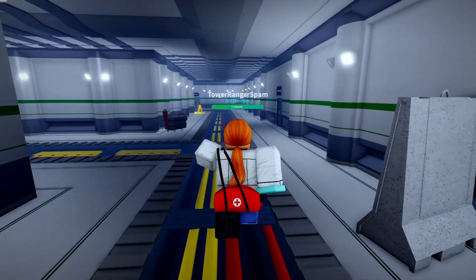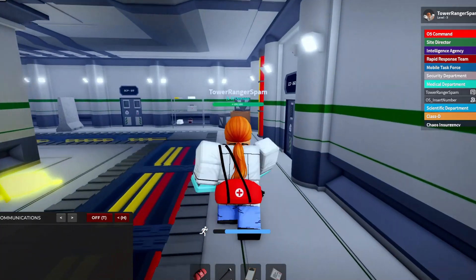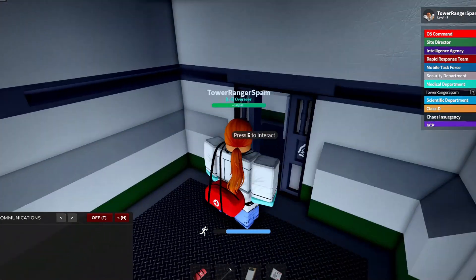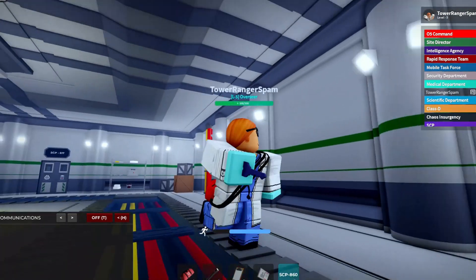You come over to SCP-860 right here. You grab the key. I've got it right now.